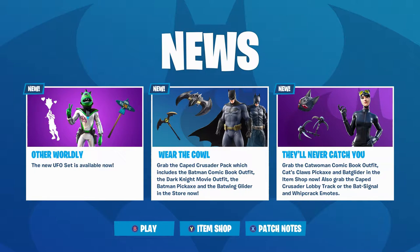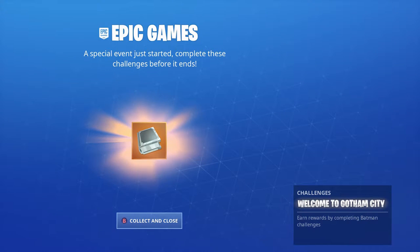Here is the news page. Take a look right in the middle — it says 'Wear the Cowl.' Grab the Cape Crusader Pack, which includes the Batman comic book outfit, the Dark Knight movie outfit, the Batman pickaxe, and the Batwing glider, in the store now. The news page is looking pretty cool — it's got the Batman logo in the back.